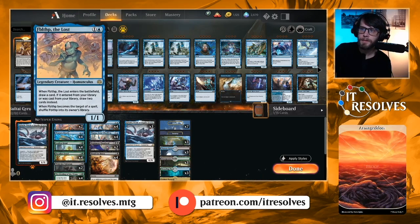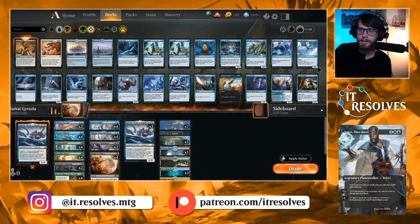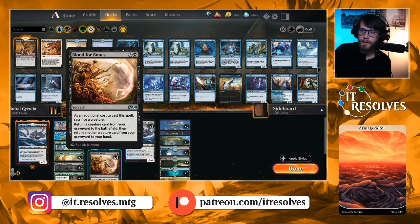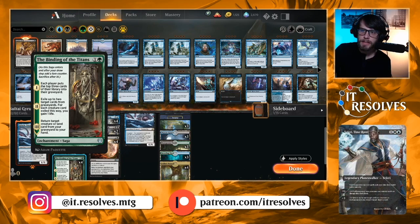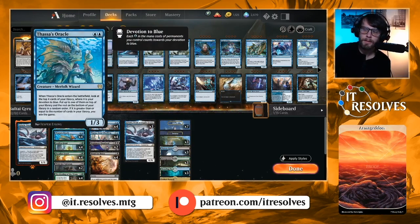As far as other two-drops, we have a couple of Fblthp as ways to draw cards — I really like this card, it's a pretty fun one. We also have Wishclaw Talisman as a two-of, which makes sense in this deck. If you don't have the Oracle, Wishclaw Talisman helps you get there, and because you're winning on the spot, it doesn't really matter that you're giving it to your opponent. Blood for Bones is a great way to get Thassa's Oracle if you mill it but don't draw it in time. Binding of the Titan gets stuff in the graveyard, gains some life, and lets us return a creature or land card to hand.